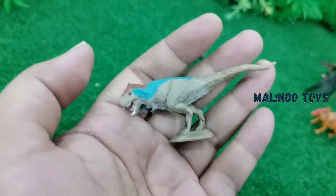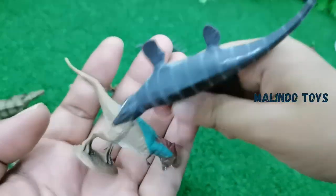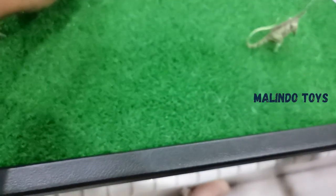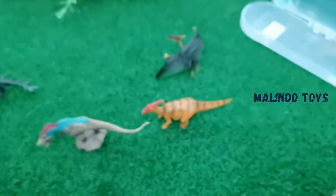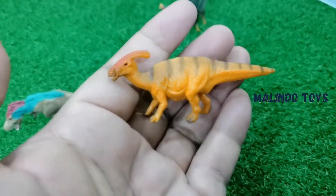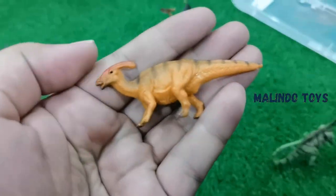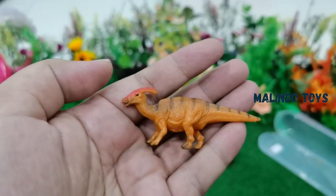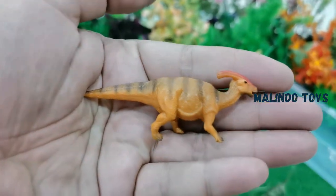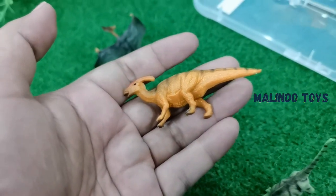Okay, the next one you already know — this is Tyrannosaurus, or T-Rex! So big, this is the big one. And this name is Parasaurolophus — this one is like a sheep, the ancestor of sheep. This name is Parasaurolophus!